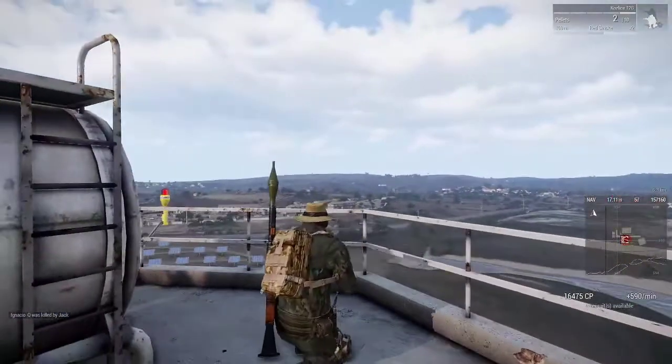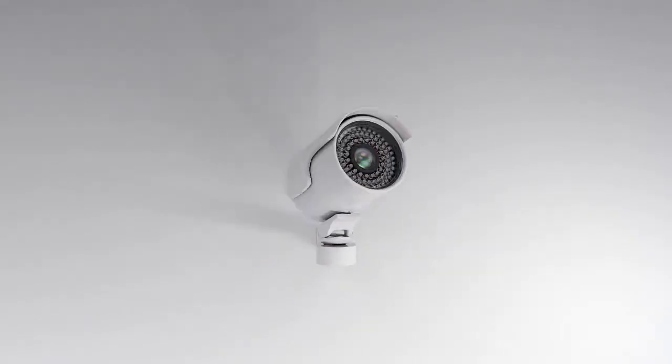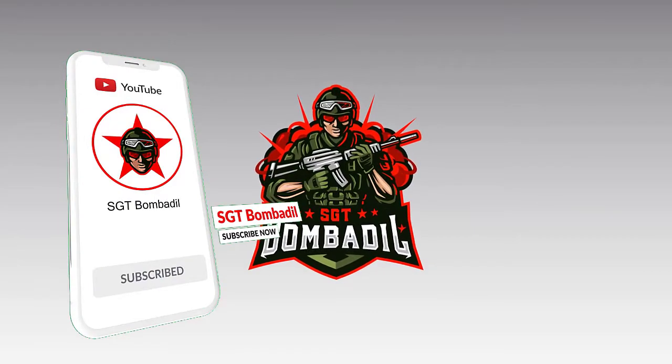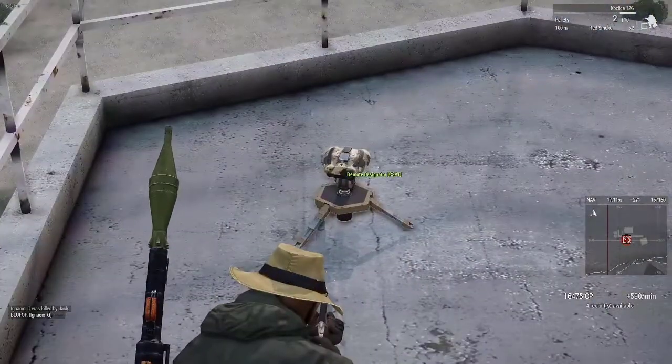You can't place statics up here, but you can place a remote designator. So let's go ahead and assemble the remote designator. This is the backpack I have on. Here it is — there's the little guy right there.